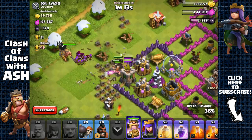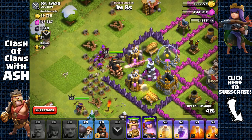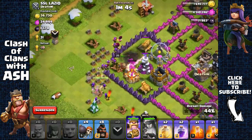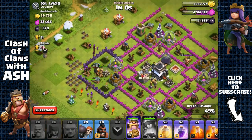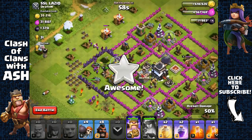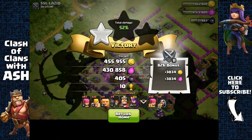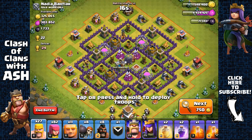Instead of sending out our Queen, we're gonna send out our King, and that King should be able to very easily take the elixir collector. We're just gonna activate our Queen's ability here and head out. We don't really need the 50% since this is Silver League, but we'll get the trophies to maintain some cups.